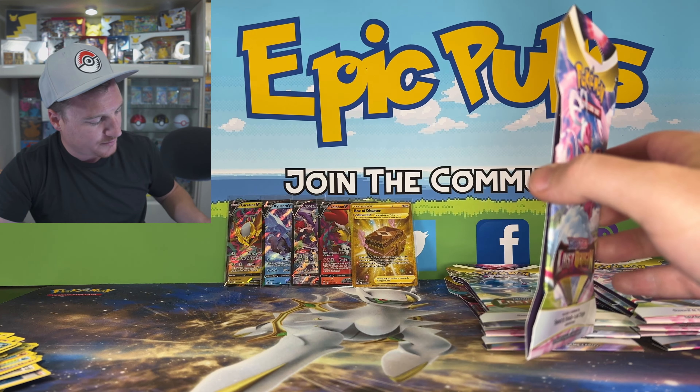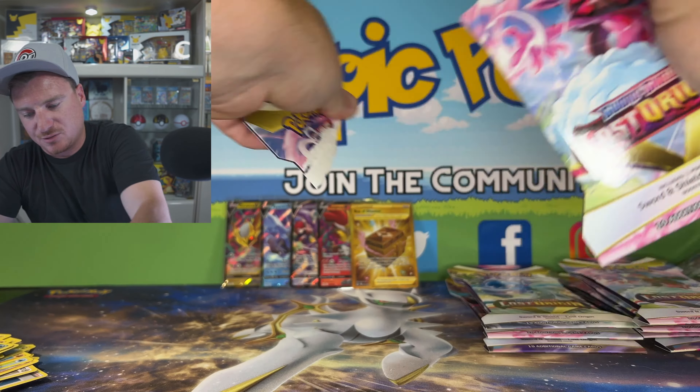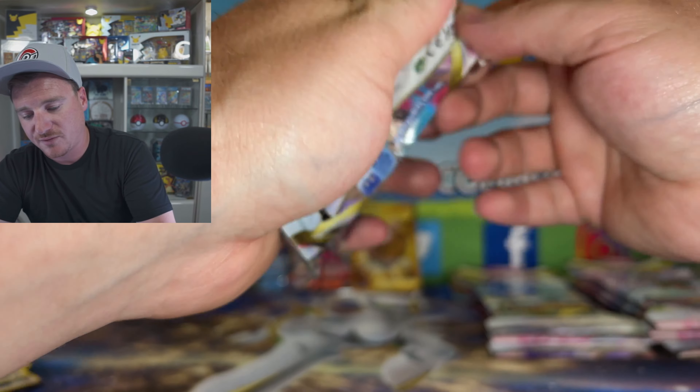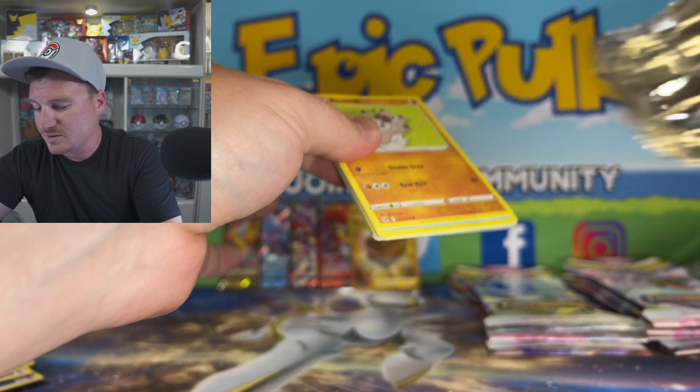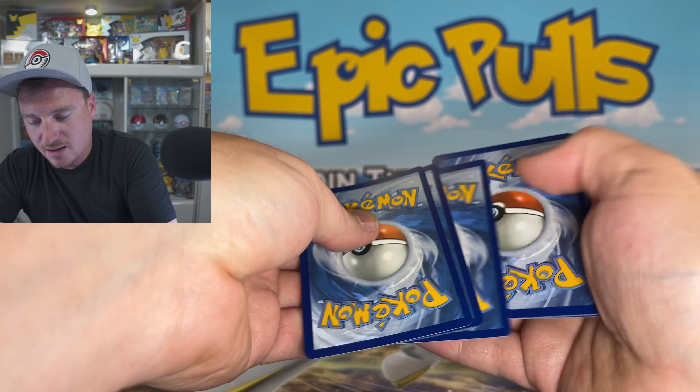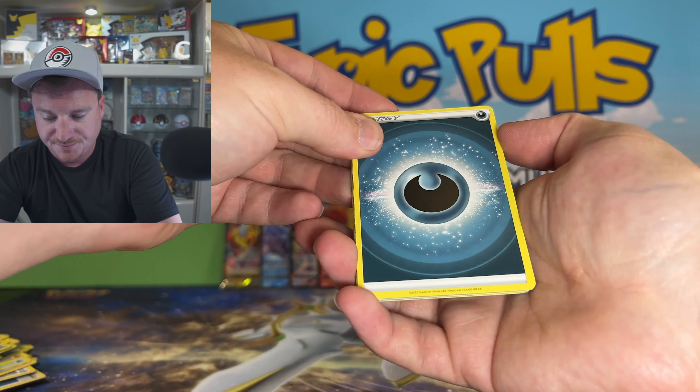Probably just going to bring us out a regular holo. We got Oddish, Love Disk, Lick Lily, and a non-Holo Clefable. So the Black Border code card's not even bringing us some love.